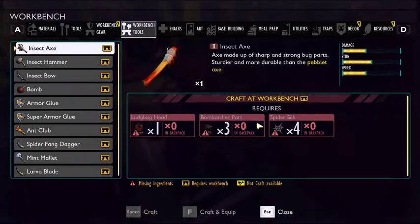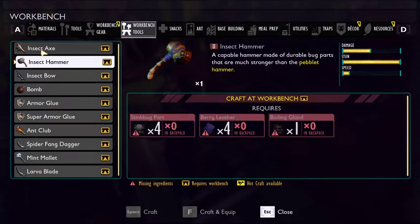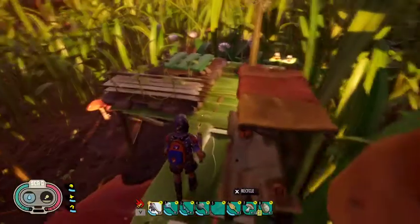So you need a ladybug head, bombardier parts, and spider silk. All three of these are really hard to get, especially with level 1 weapons. And even making things like the insect bow and insect hammer later on is incredibly difficult. But I'm at least going to go through and try and explain how to get it.